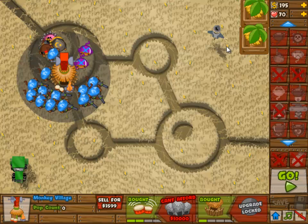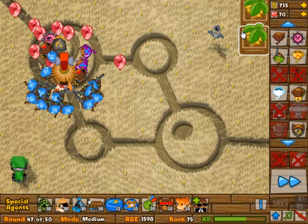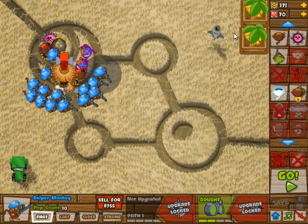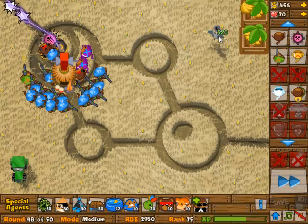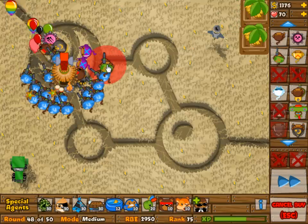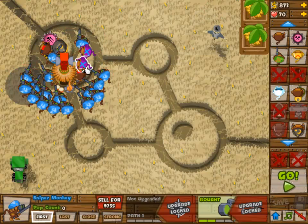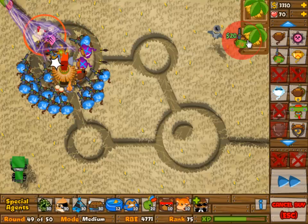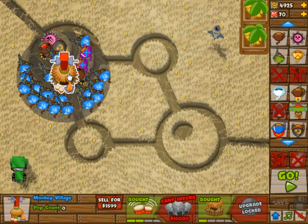We're going to build more and more sniper monkeys, because the sniper monkeys are really what it's all about. I did add two 0-3 dart monkeys in there just for the fun of it — picking up all of these pink balloons is no problem because I have plenty of snipers. From here on out, it's pretty much just add more snipers. But the village range is pretty much full at this point, so it's going to be a problem to place more. I can actually place more in the bottom part, but instead I'm going to build an extra village and build some more snipers there.